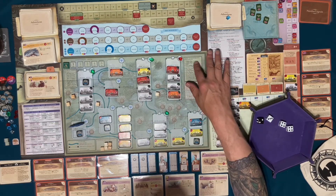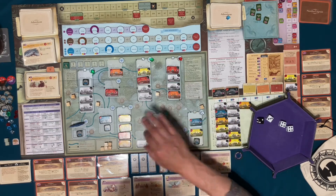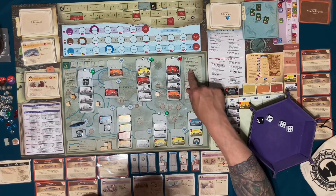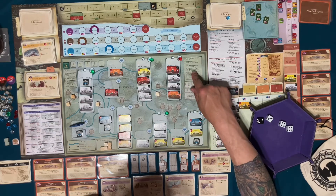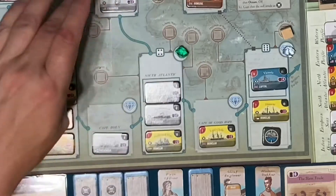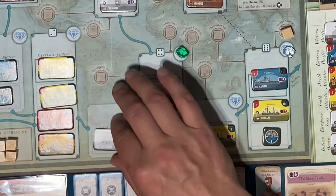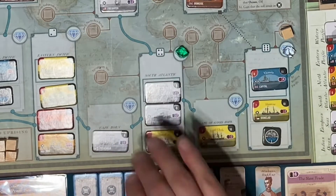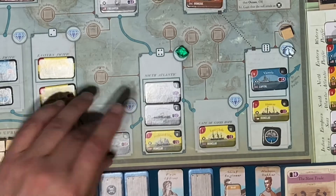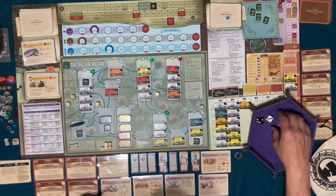A hidden ship in an adjacent ocean — well the adjacent oceans are Cape of Good Hope, Cape Horn, and North Atlantic. They already have ships, so we can't put a ship there. Next: flip a white non-warship token in that ocean or an adjacent ocean to its gray warship side. In adjacent Cape Horn, I'm going to flip this over to its gray side — it goes from a passenger ship that can't attack to the Danmark, which is now an ironclad that can attack.